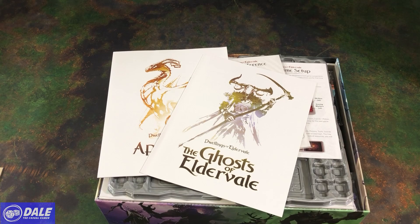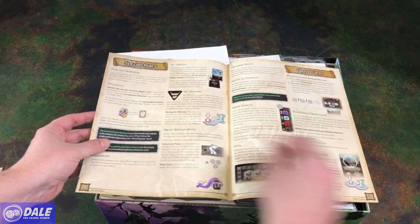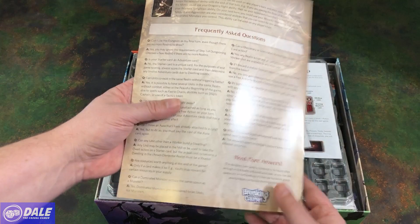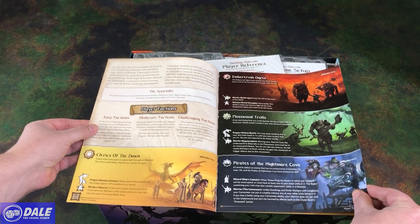There are alternate game modes. Then we have the Ghosts of Eldervale, which is for solo play, going over that different mat and special rules. We've got seven pages on how to play solo in addition to the core game. We also have an appendix and an FAQ on the back — 19 pages.